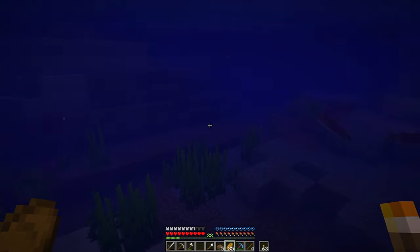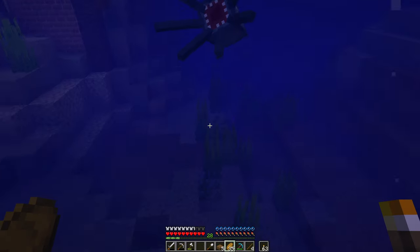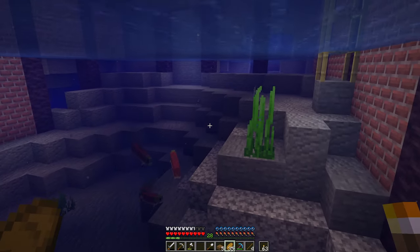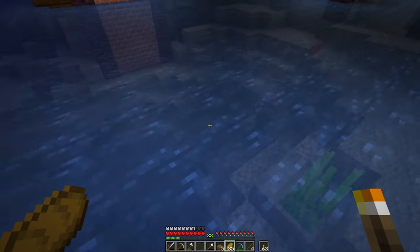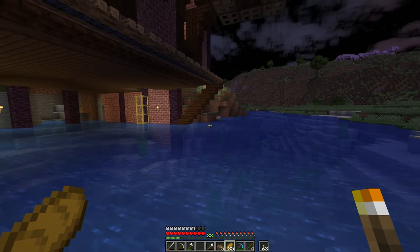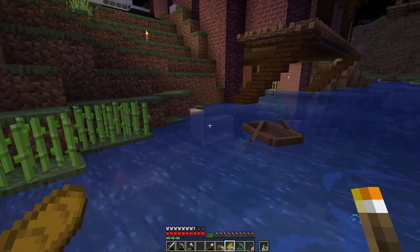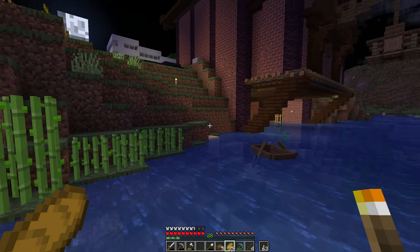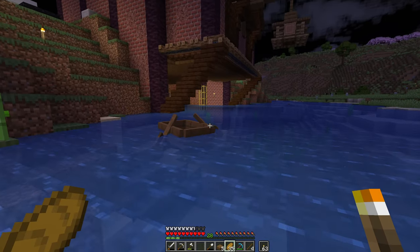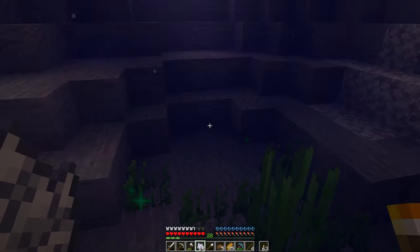I've got some more terracotta smelting in the furnaces and you'll see why in a moment. Look at this — I really like the idea of the stony bay. There's a whole lot of dirt and sand in here and I really enjoy this look. I kind of want it to be more algae-ish, so let's throw in some more seagrass. I even reshaped the coastline so these supports here would be more in the limelight. Still kind of randomly torn down with no regard for aesthetic, but I think it's a cool look.